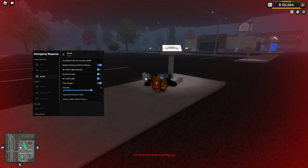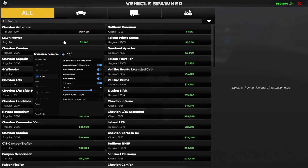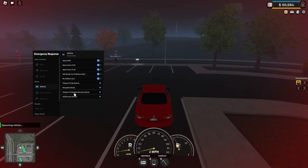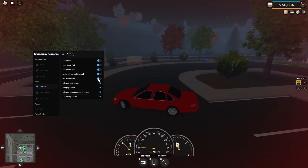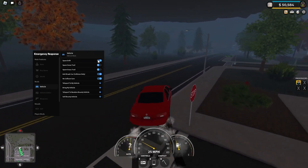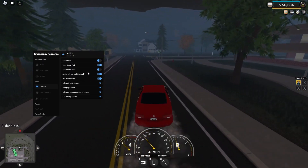Now if we just spawn our vehicle and go over to vehicle, you have teleport to my vehicle, bring my vehicle, teleport to a random bounty vehicle — which is very OP — no collision cars so you won't hit cars, just go through them, and anti-brake cars so if you hit something it won't damage it. There are also cosmetic options like spam drift and snow trail.